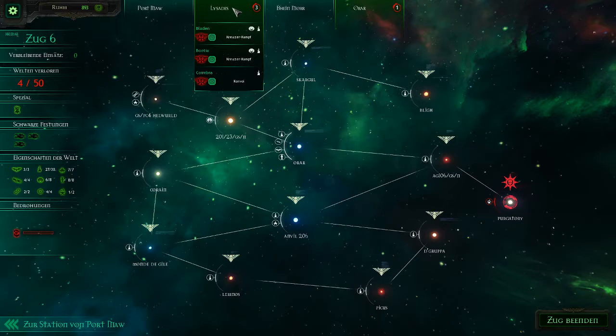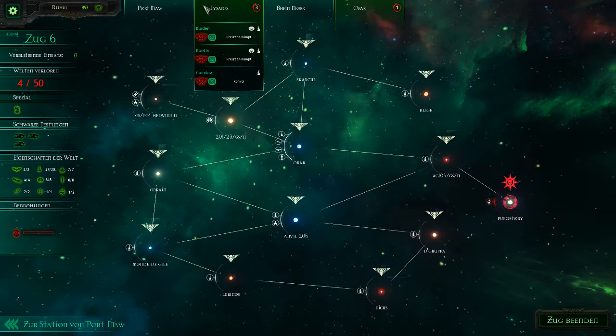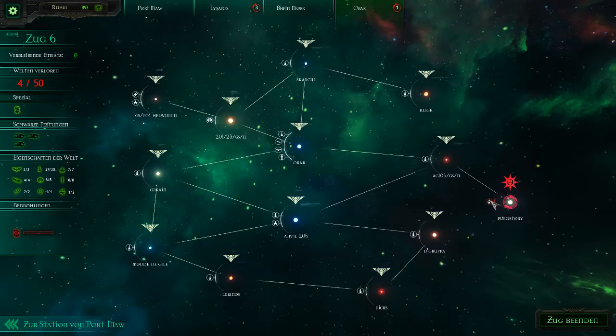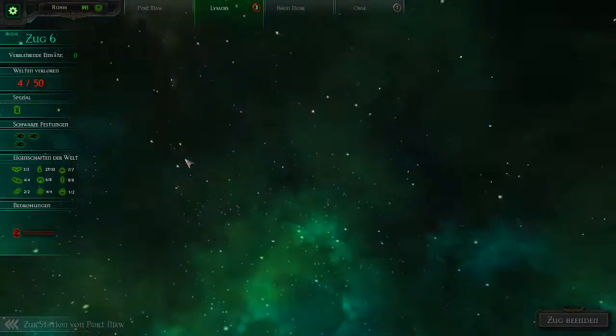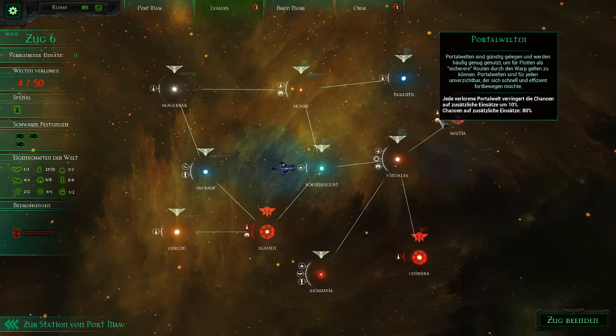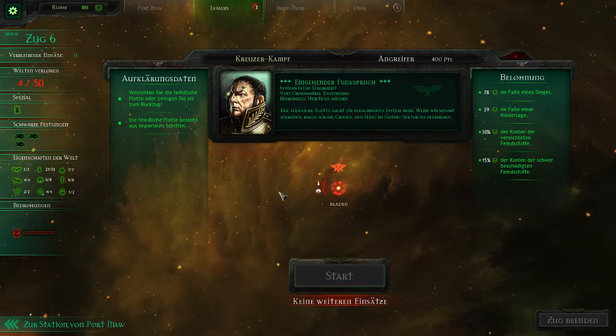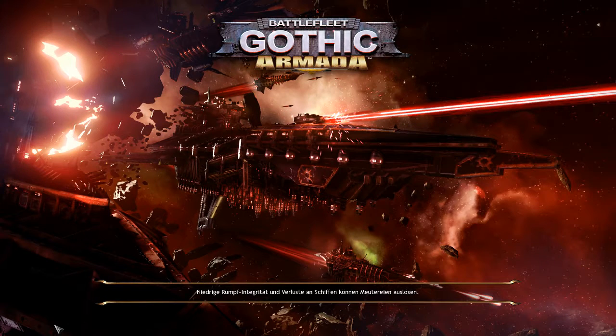We got one mission left, I think. I will do this mission in this episode — we are at 17 minutes. Bladen is again attacked, so we will take Bladen back. It's a Cruiser Clash with 400 points.